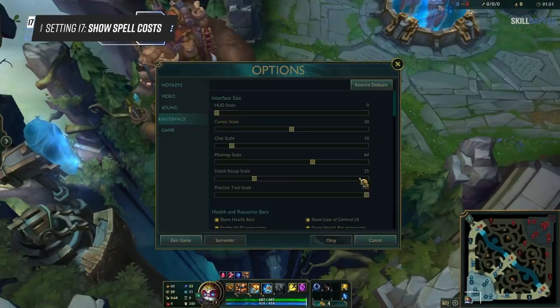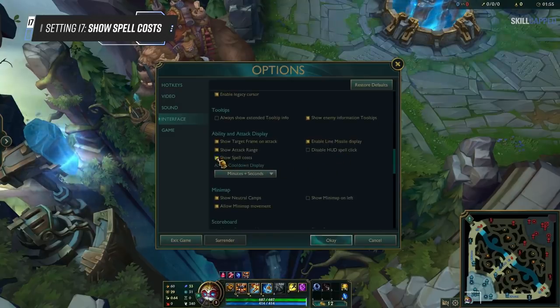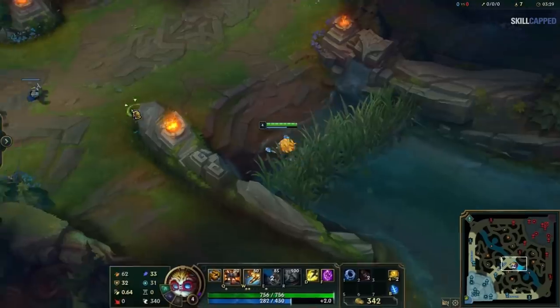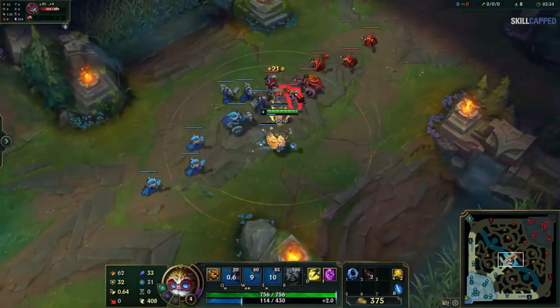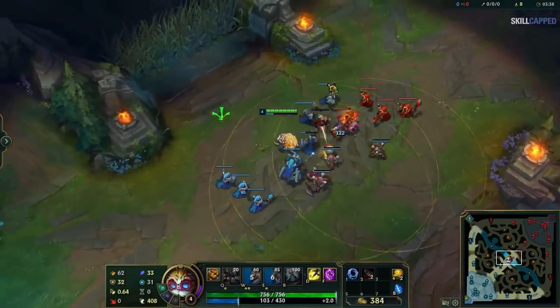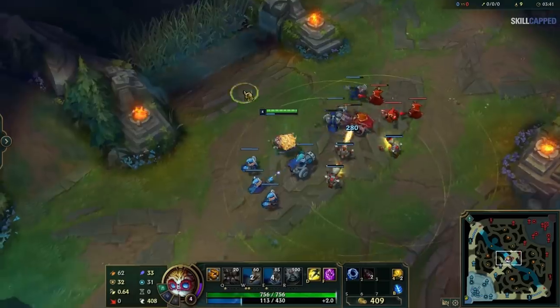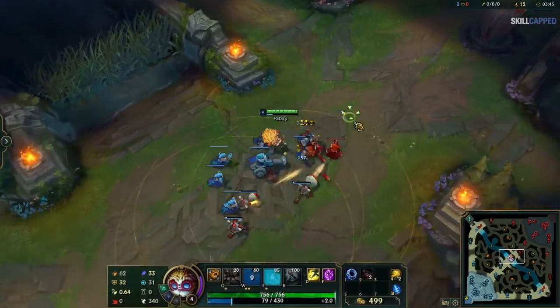Continuing in Interface, scroll down to Abilities and Attack Display. There you want to enable Show Spell Costs. This is extremely vital to have on, particularly for mana users. If you're decent at math, you should be able to calculate exactly how much mana you need at all times to cast your combos. Don't hurt your brain trying to remember how much each spell costs at every rank — just turn this on and make your life infinitely easier.